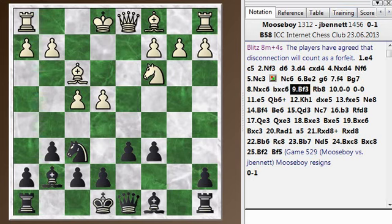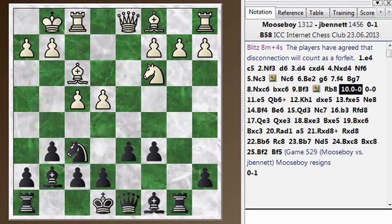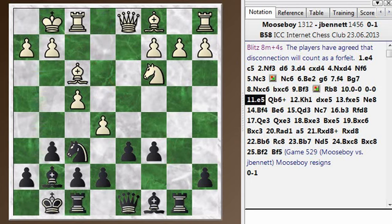Bishop f3 is maybe a little bit imprecise too — it allows the move queen b6, getting on this diagonal and stopping white from castling. So probably instead of bishop f3 it makes sense to go ahead and castle. But I put my rook on this file. He castles, I castle, and he plays e5. And now the tactics start.